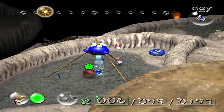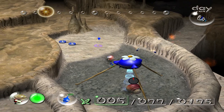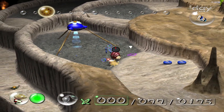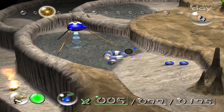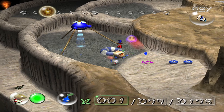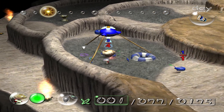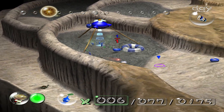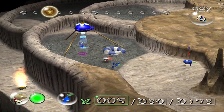Just gotta pluck these dudes real quick. There we go — space float acquired! When you listen to the sound effects of the red bug passing away and the dwarf wheelbug, they do sound similar. Like I said last episode, apparently they're the same thing.